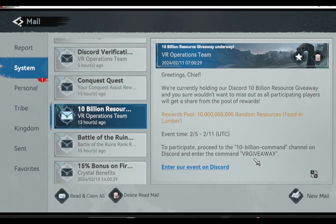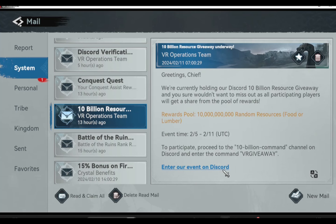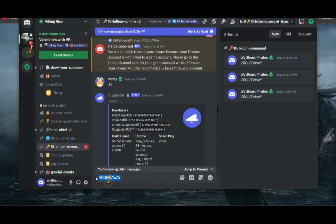So make sure you have a Discord account. Once you are at the message from the system tab in the game, you can click the link to go directly to the channel on the Discord app. We are now at the 10 billion command channel. You just have to type VR giveaway here.